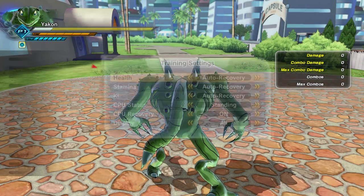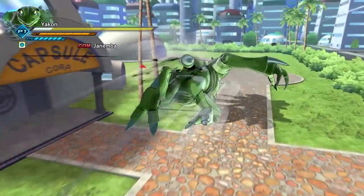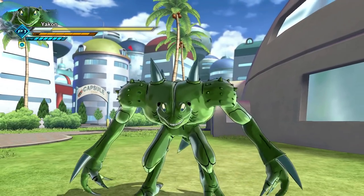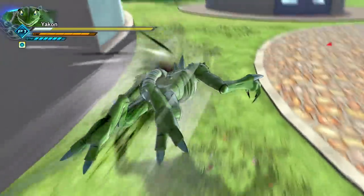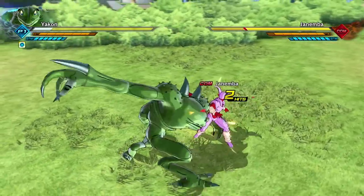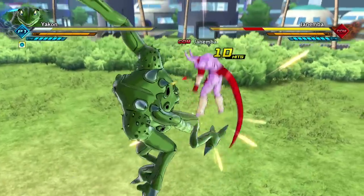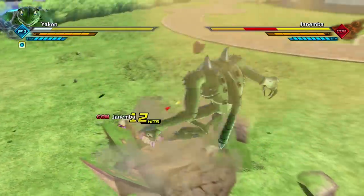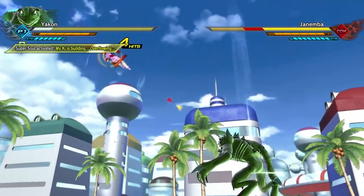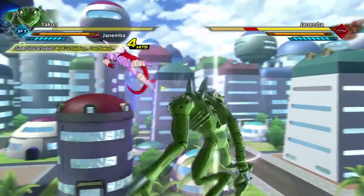Training settings — here we go. Yakon versus Jinemba. Dude, he is huge. Does he have an Awakened ability? He did it in the show. Let's see how he does against Jinemba. He would definitely be weaker than Jinemba because Goku beat him with just regular Super Saiyan. Let's see what kind of moves he's got. Critical Upper — oh, dude, that's a cool move! It's like a cyclone kind of punch.